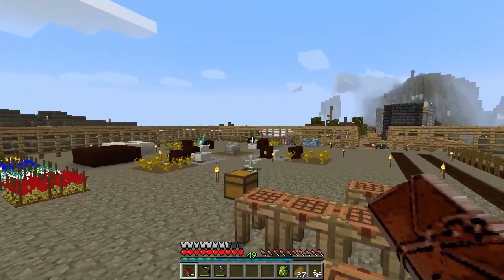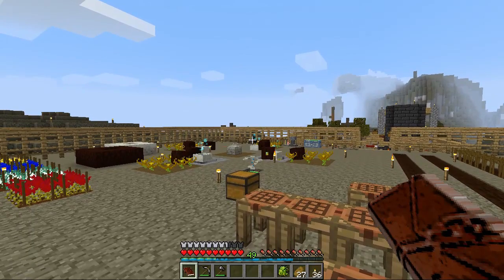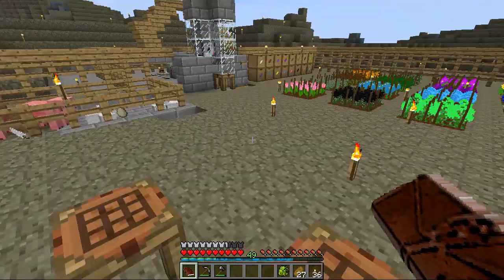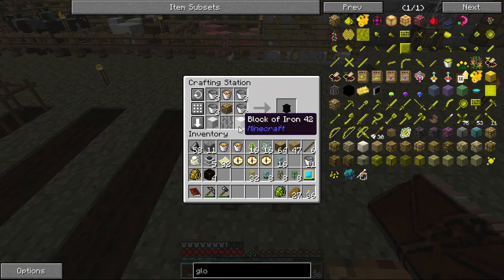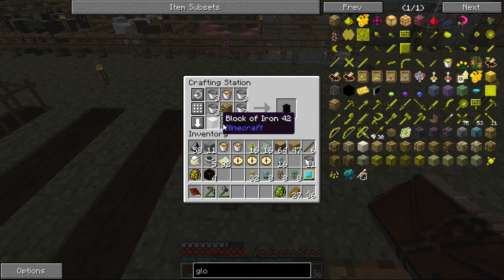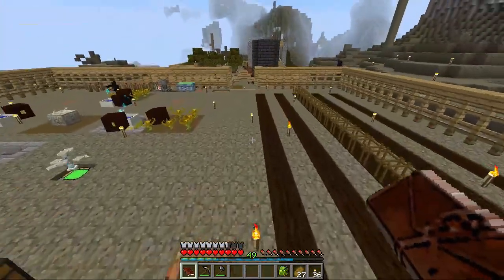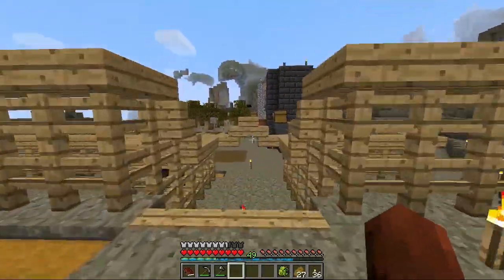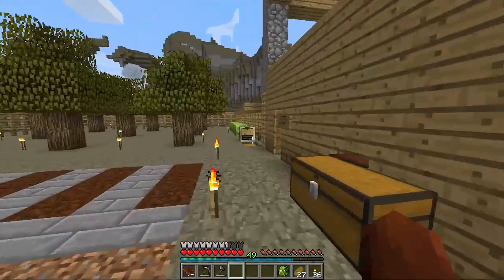Now this one is for the witchery oven. It's supposed to make it so that one, it crafts faster, and two, it has less chance of losing your items. The quest is only to do one of the... I have to go get some stuff. I thought I increased everything in there but I guess I didn't. We need two more glowstone.